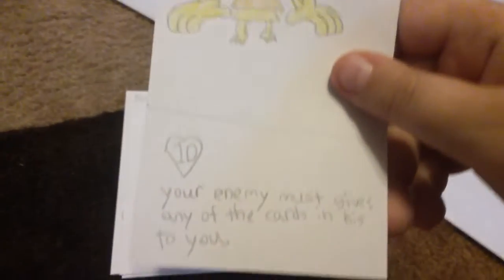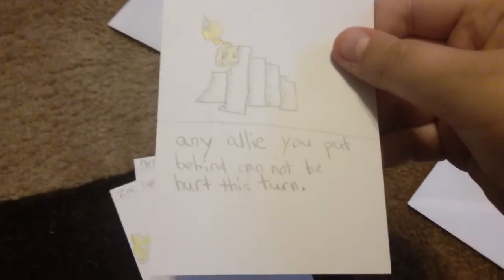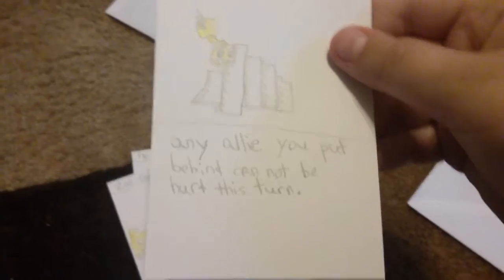Hypnotic, rare: 10 health — your enemy must give any card in their hand to you. Rocky Shield, rare helper card — any ally you put behind it cannot be hurt this turn. This card is Lightning Bolt, the first evolution of Zappa Beast. Lightning Pull, common: three health, two damage — since it's so small, it zaps a random enemy for three damage. Let's put that to the side and open the last electric pack.